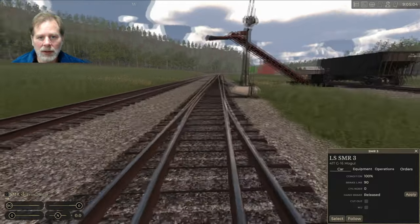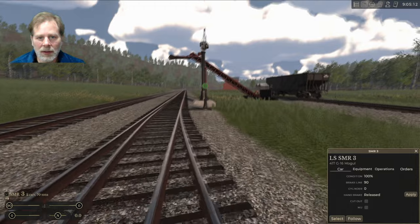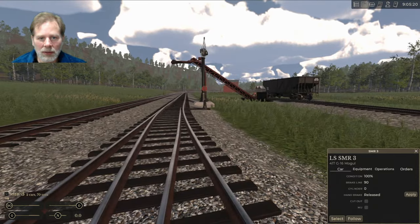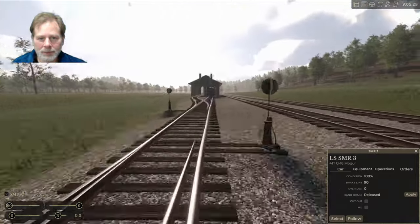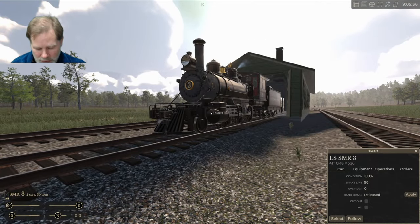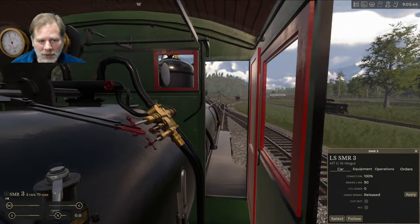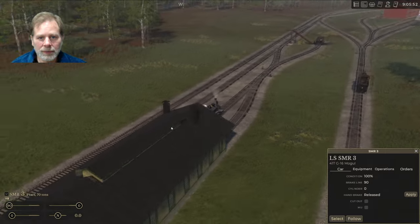We want to come up onto the main line. This switch isn't set here, so we set that one. Control+0 puts you in the seat — confirmed. The two views are independent of each other.